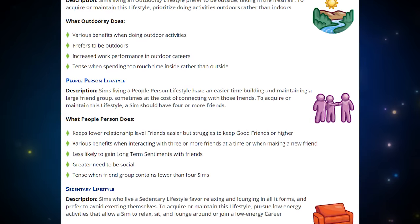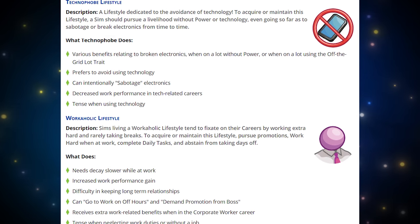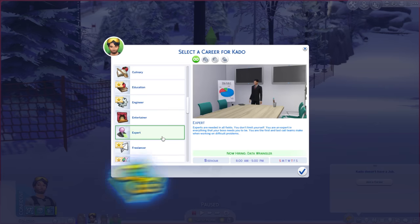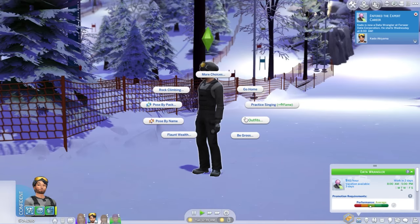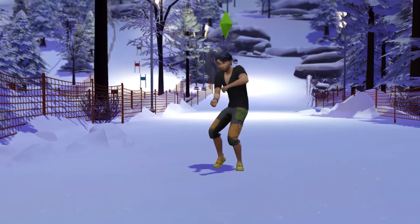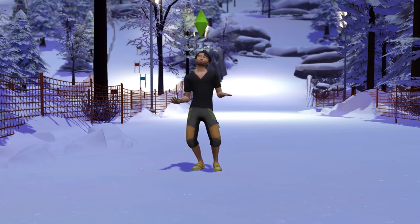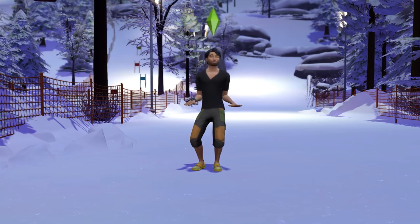If you aren't excited about Mount Komorebi, the lifestyle system is the gameplay feature you need to look at to decide if this is for you — unless you're a builder, because those guys are probably really happy with this pack's items. There's also a new career which is a rabbit hole, representing the hard-working people in Japan with long hours — though it seems to cap out at around a 10-hour shift and falls more to normal career timings at upper levels.